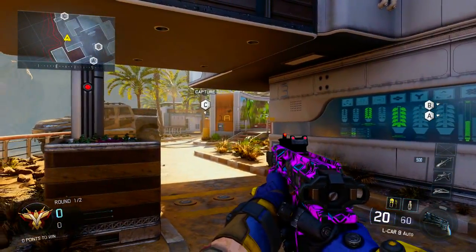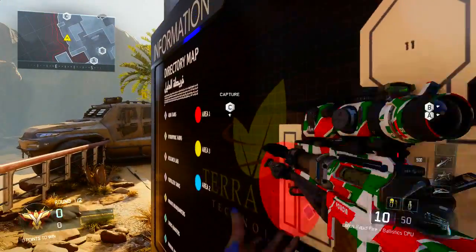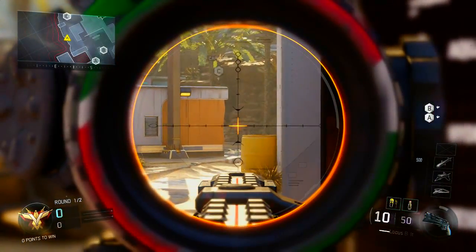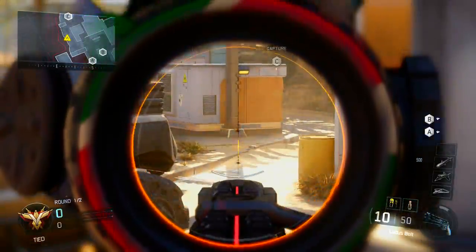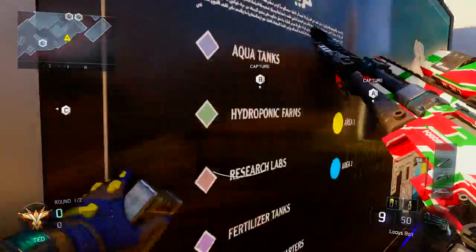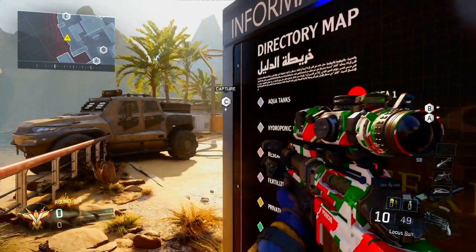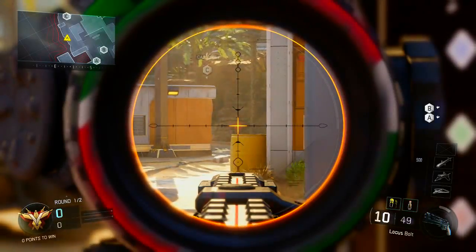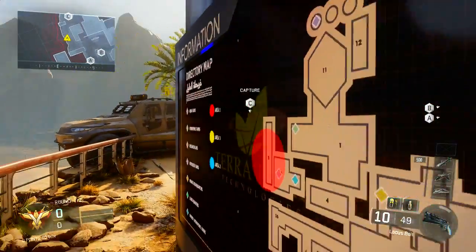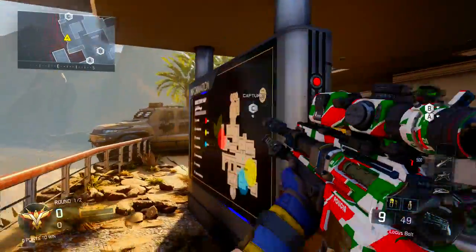So the first one, probably the most well-known one, is right here. They spawn over back there and they spawn back there at the back. So if you just stay here, hardscope, break the quickscope, they'll all be spawning there and then you can just keep going. And if they're shooting you, you can come behind here, come here, surprise them.